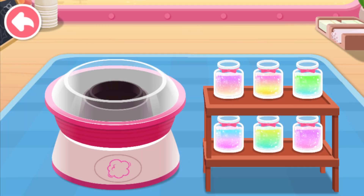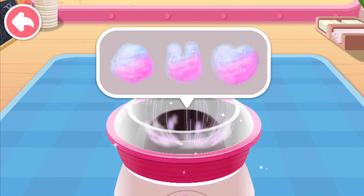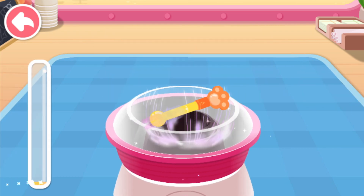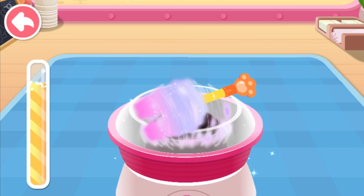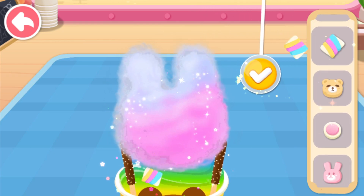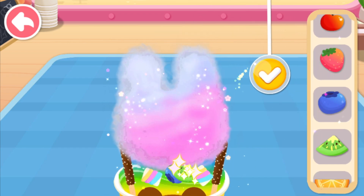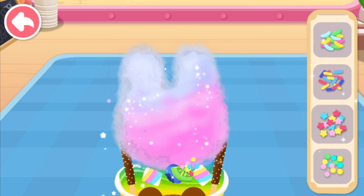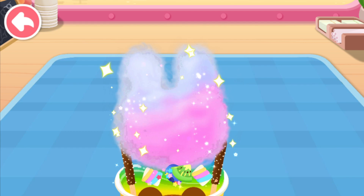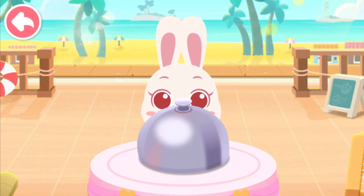Let's make a cotton candy. Which shape of marshmallow do you like? Let's roll the marshmallow. It tastes even better with decorations. The marshmallow ice cream is ready. It looks great. There you go. Please enjoy.